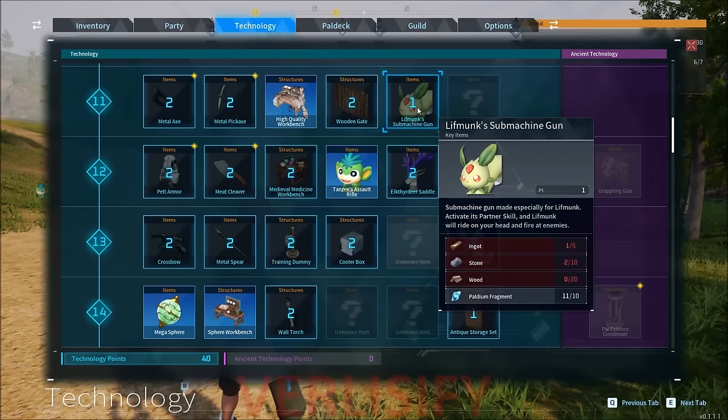Right above it, Life Monk also gets a submachine gun, so maybe you just make that. That way you can cycle through your pals and have multiple gun pal abilities at your disposal.